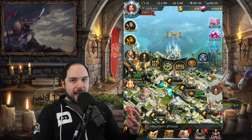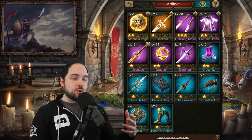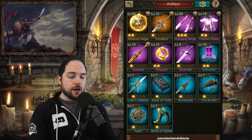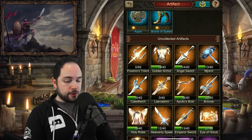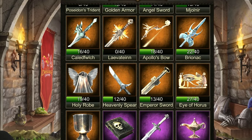Back on the main screen, the array is where you select what is actively giving you buffs. But you can have more artifacts than you have room to place, as I have obtained over the course of my first couple weeks playing. You can use this screen to see what you have available, and if you scroll down, you can also see your uncollected artifacts and how close you are to actually unlocking them.